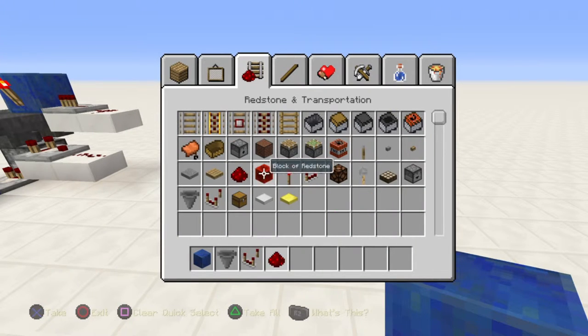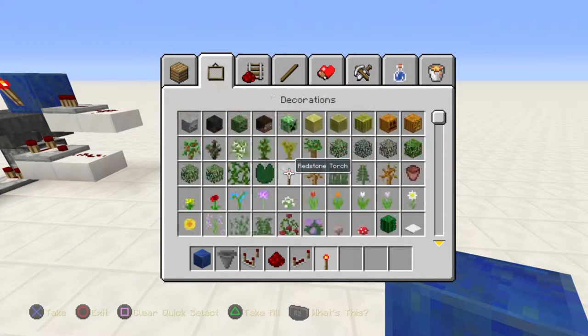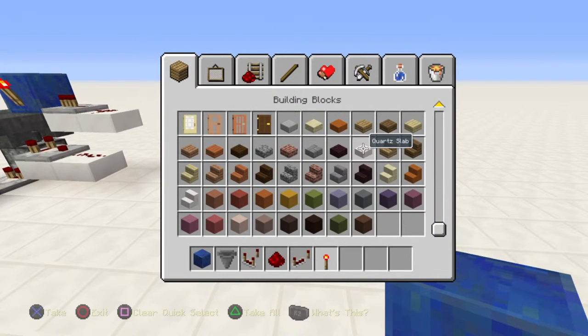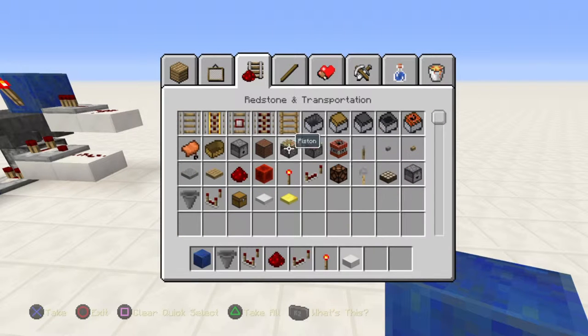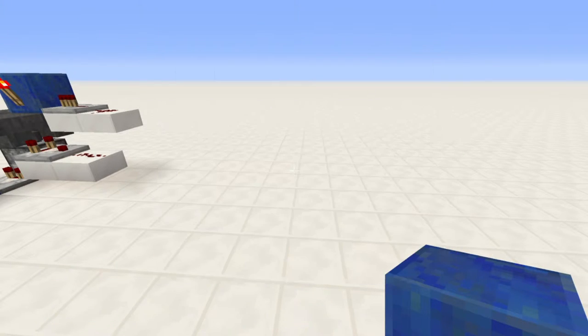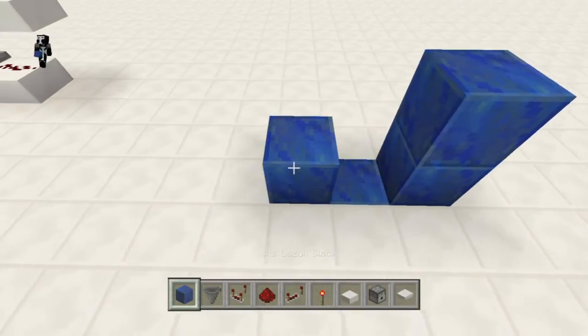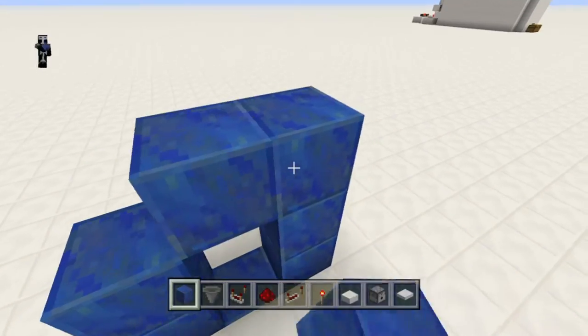So I'll build a new one over here. We need everything we need to build a sorter, but we'll start just with building the door frame. In addition to all the usual sorter supplies you'll also need some kind of pressure plate, a dispenser, and some kind of slabs. I'm using quartz for this video as well as the iron pressure plate.